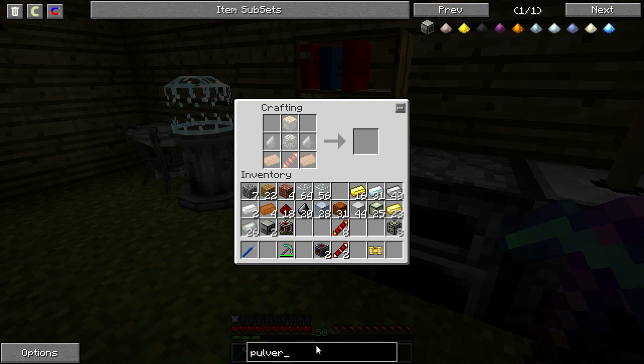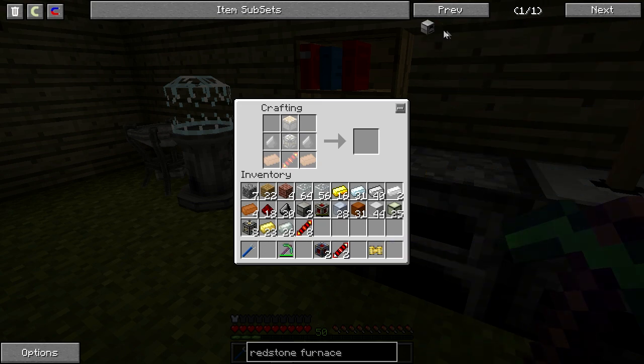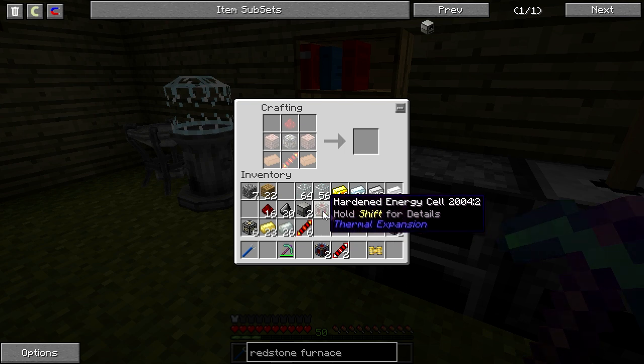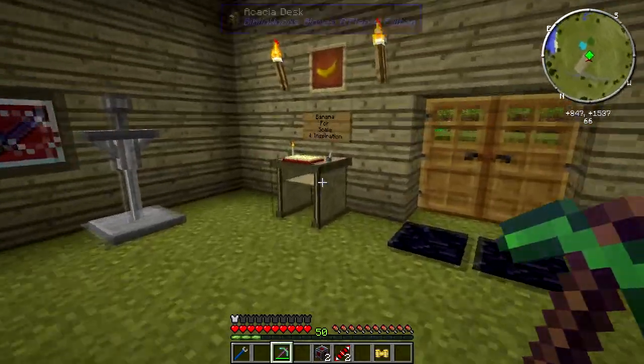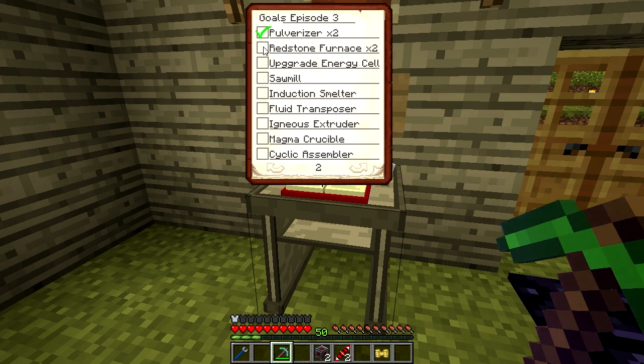And then the redstone furnace — for that we need redstone, brick, copper, machine frames, and a reception coil. Very nice. Now we got that done. Let's come back to our handy dandy list here. Alright — pulverizers, redstone furnace, and upgraded energy cell checked off. So now we have sawmill, induction smelter, and all this other stuff left.